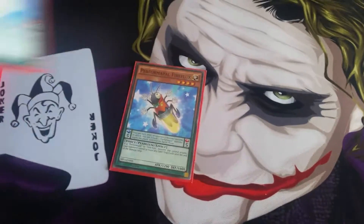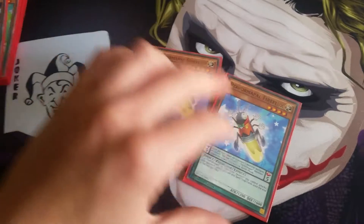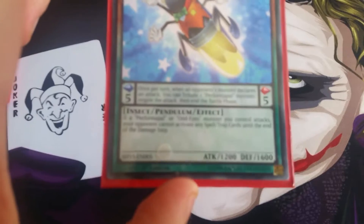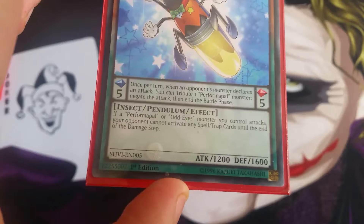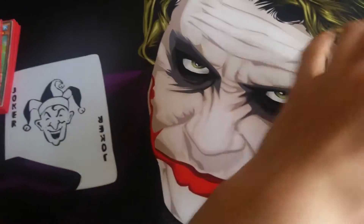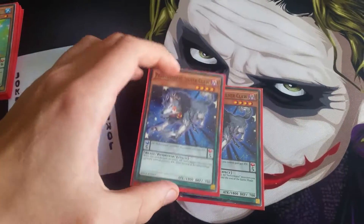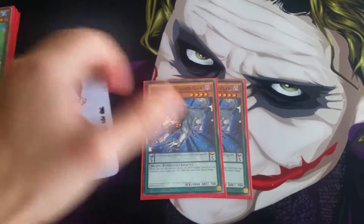Next I run two Four-Star Ladybug of Doom — it's quite useful. If I attack they can't activate spells or traps, or if they attack I can tribute one of my monsters to negate the attack. I also run two Silverclaws, which gives me an extra bit of attack on any of my monsters — quite useful for going for OTKs.